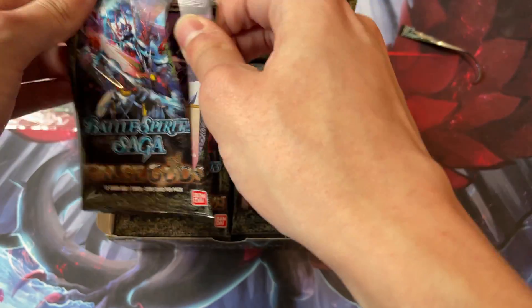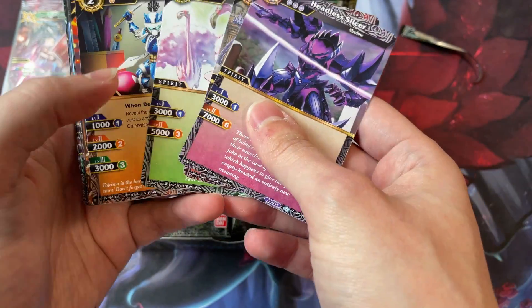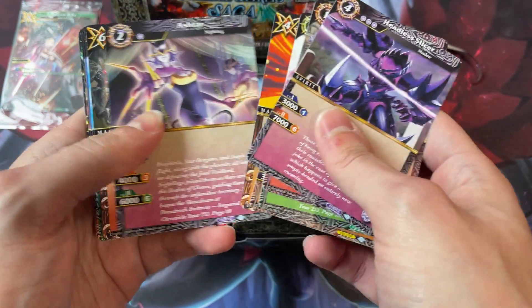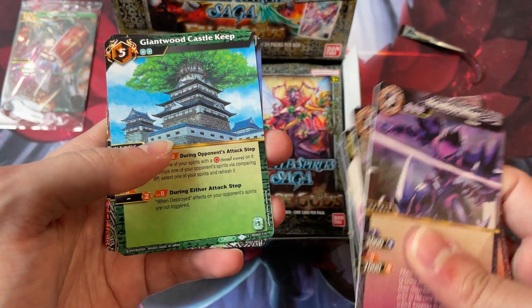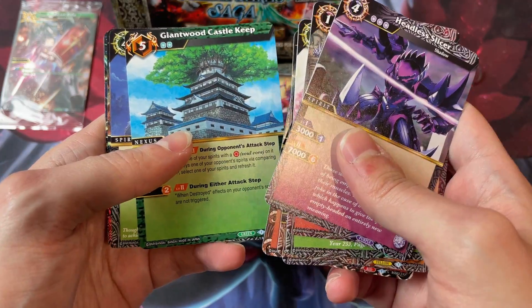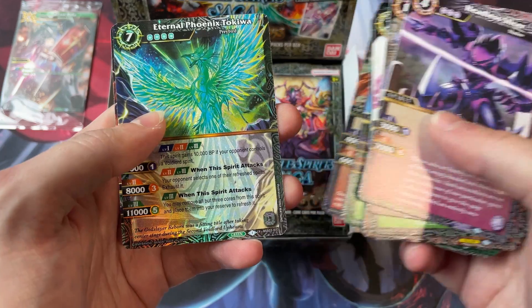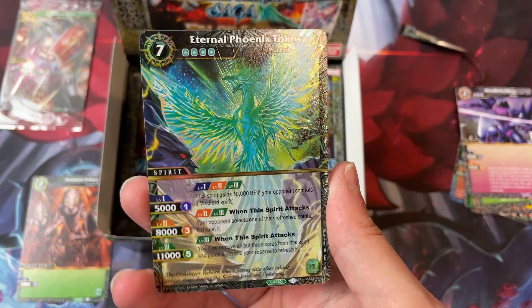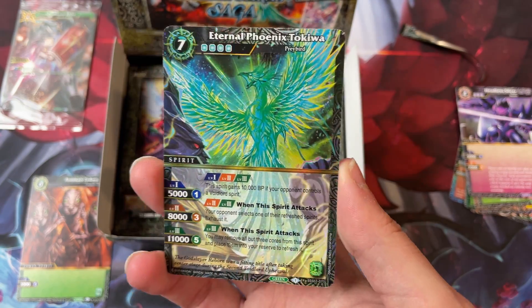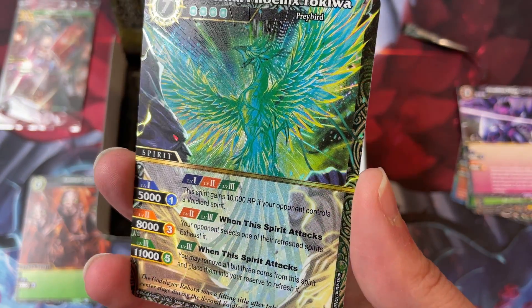False Gods is the introduction of green into the game, and I'm very excited for green. I think it's going to be a really cool color. Giantwood Castle Keep is going to be a very key card for the strategy, I think. Here is the cover card — Eternal Phoenix Tokiwa. It's so cool looking. I love it. It looks so good.